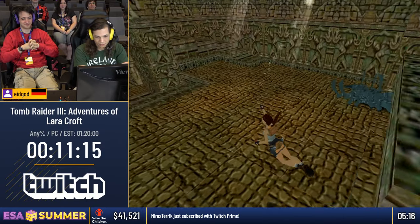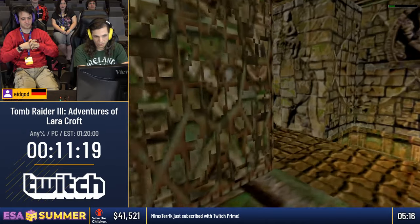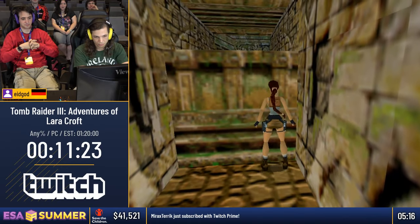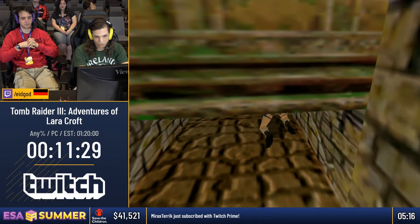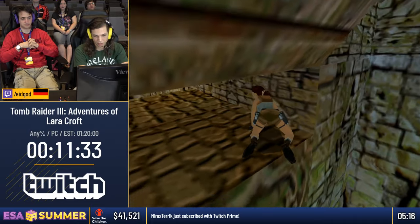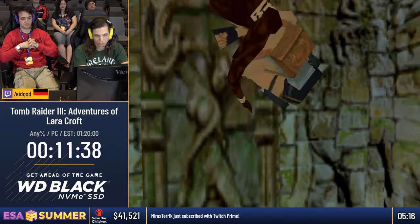Here I do another flare cancel like before — I'm gonna do those a lot. That's why I actually pick up flares, because the stumble animation takes about 2 seconds. So you save 2 seconds for every flare if you can use it, and picking up a flare pack takes like 3 or 4 seconds — don't quote me on the exact numbers. I think there are 10 flares in a pack in this game, which is a bit more than in the other ones.